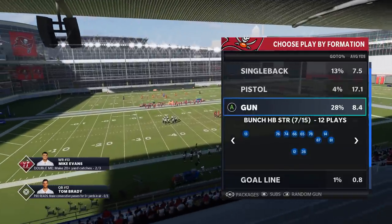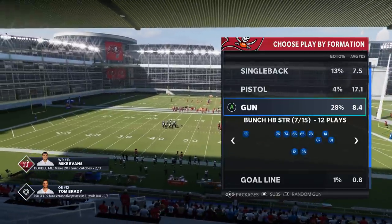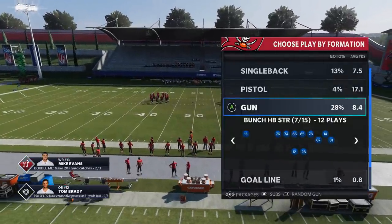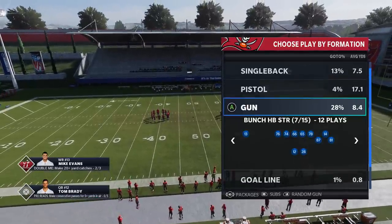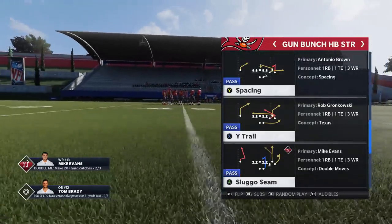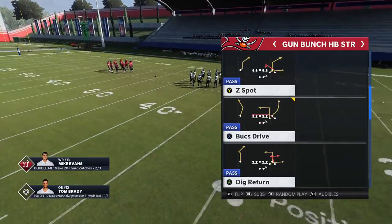This might be my official playbook moving forward for maybe a month or so. I typically spend about a month in a book and then try to move on so I can have as much variation out there as possible. The formation I'm going to be rocking today is out of the Gun Bunch Halfback Strong. I had a lot of people requesting Gun Bunch stuff — I know that's one of the meta formations right now. This is what the Buccaneers have, and I'm going to show you a couple of really glitchy plays.